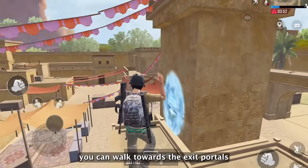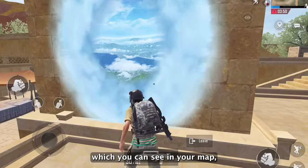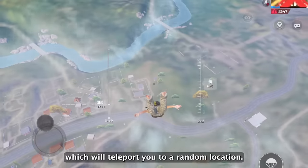If you want to exit from the Nimbus Island, you can walk towards the exit portals which you can see on your map, and these will teleport you to a random location.